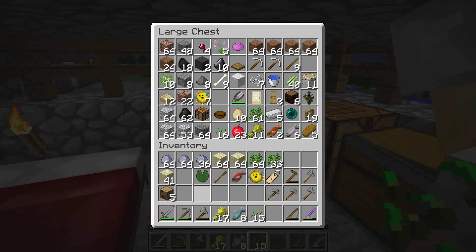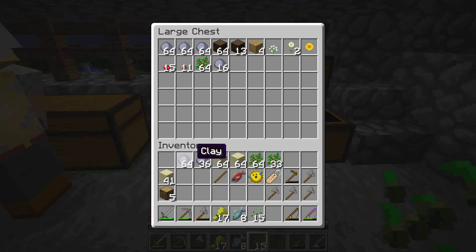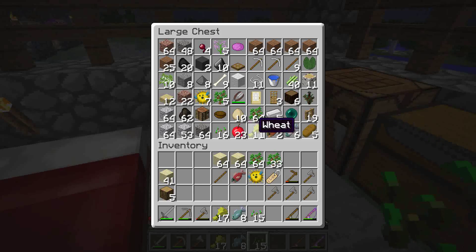I'll take the rotten flesh and trade it at some point, or Faye can if she wants. I have the coordinates. We also have a fair bit of string. I don't have a bow yet.